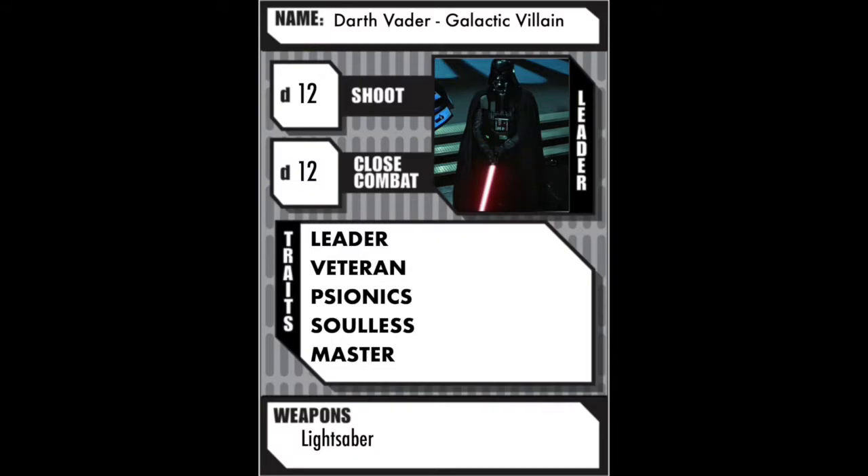He is a Galactic Villain, and what Galactic Villain means is if he activates on a black card — any black card — he's going to get three actions. So that's pretty handy to have; nice to be able to get one more thing done per turn. He has a D12 for shooting and a D12 for close combat, and he gets that because of the trait Veteran. He also has the Leader trait, Psionics, Soulless, and Master. With Leader, that gives him a plus one to all die rolls to recover from shaken or wounded with any model from his crew within 12 inches and in line of sight. Veteran gives him the ability to roll a D12 for all rolls — everything: attack, damage, recovery — it doesn't matter. If he's rolling dice, he's rolling a D12.